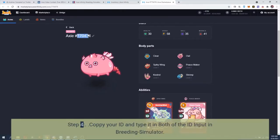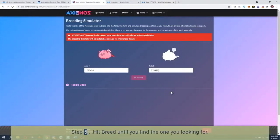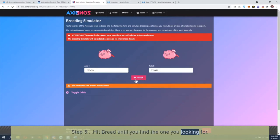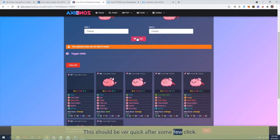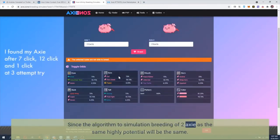Step 4: copy your ID and type it in both of the ID input fields in the breeding simulator. Step 5: hit breed until you find the one you're looking for. This should be pretty quick after just a few clicks, since the algorithm to simulate breeding of two Axies with the same high potential will be the same.